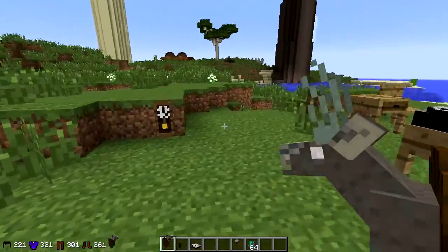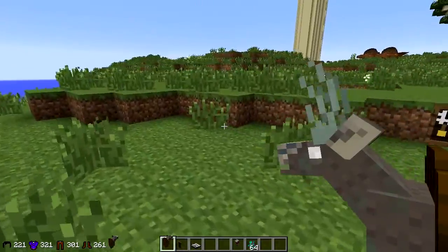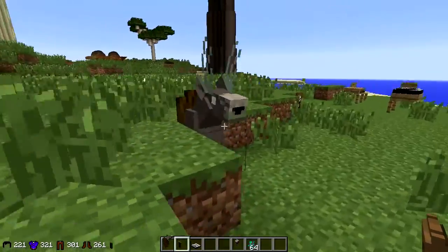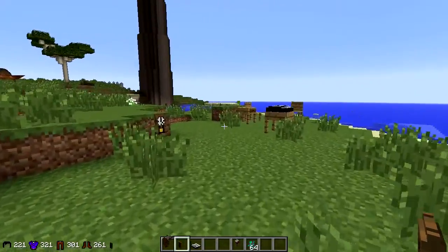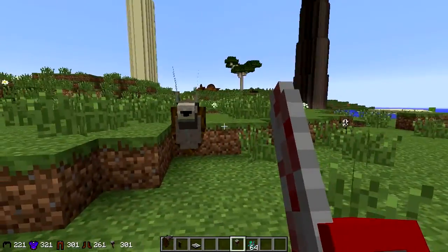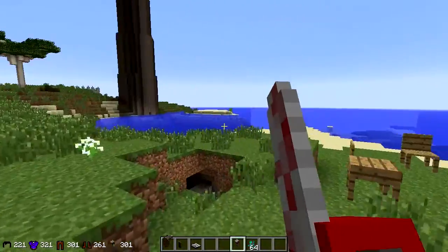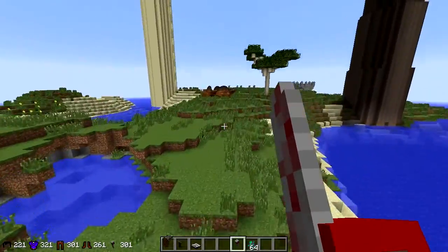And now we have a stag head - this would be good just for a random cabin if you made a house out of logs. There we go, we've got a deer head. So let's have a look at the other items. We do have Ash's Chainsaw Hand, which is an amazing weapon from the Evil Dead. He attaches a chainsaw to his hand and just annihilates enemies. Now it doesn't make any kind of chainsaw sounds, but the attack damage of this is pretty damn strong.